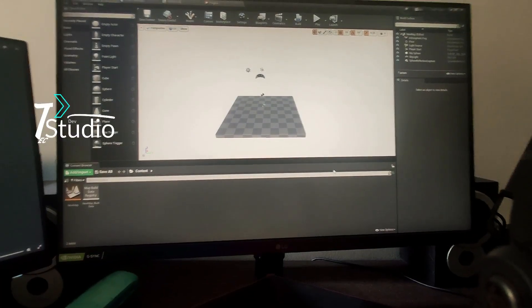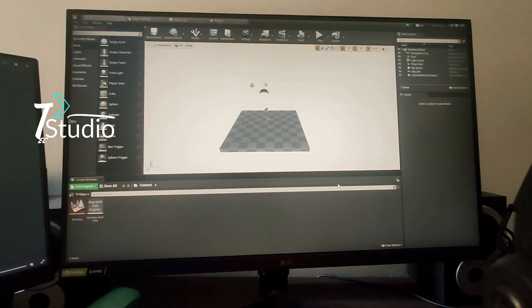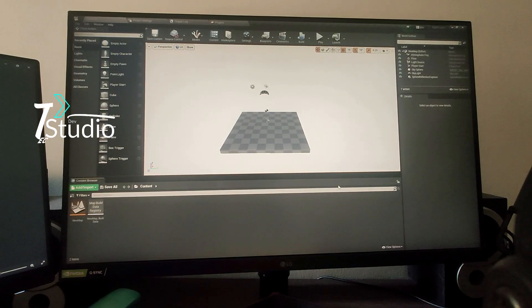Let me turn on my camera and show you the engine. You can see that this is our Unreal Engine 4, and it's the source build engine, not the epic build version. In the epic build version it's very hard to modify everything, so I use the source build engine.